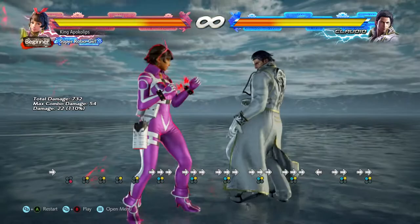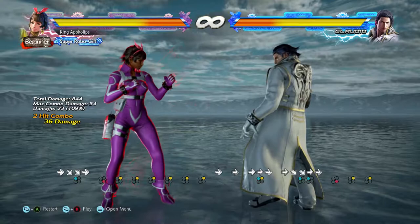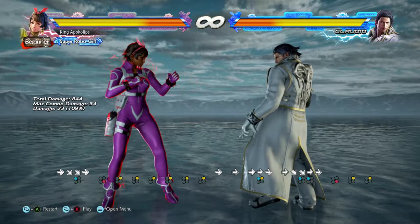So this move has really niche utility thanks to the ground it covers and can punish things you wouldn't usually be able to punish with other characters. Overall it's a good whiff punisher, good 14 frame punisher, covers a lot of space. It is a high so they can duck and punish you, but the recovery is fast and it's only minus five on block, so it's safe. I use it a lot especially for whiff punishing.